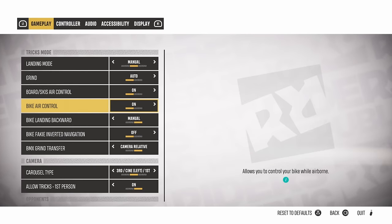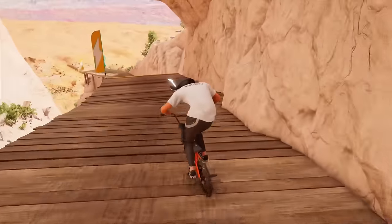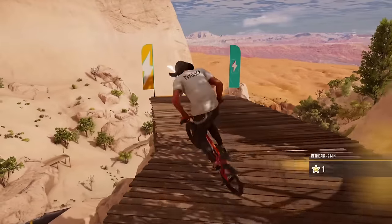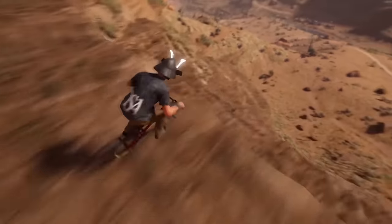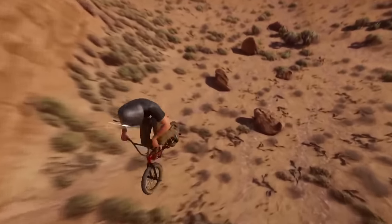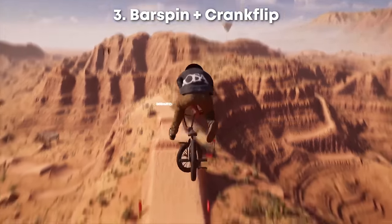Slide mechanic: there's a cool technique you can do where you turn your assisted landing on, and you can do this kind of slide with the bike that looks pretty cool. This was discovered by Young Hawk BMX. Secret BMX tricks: there are some tricks you can do with the BMX that are not in the tricks list — the Superman plus Tail Whip, the Kickless, and the Bar Spin plus Crank Flip.